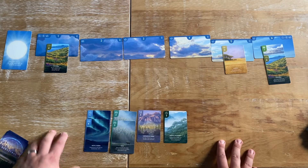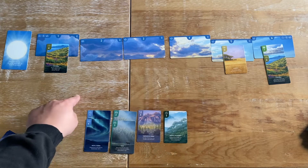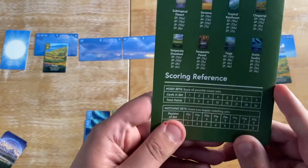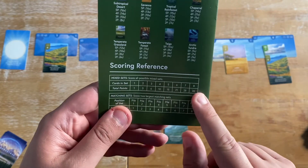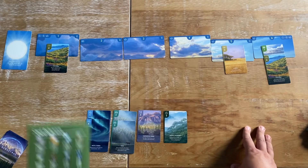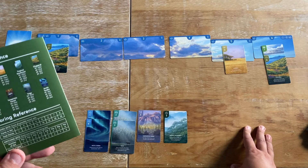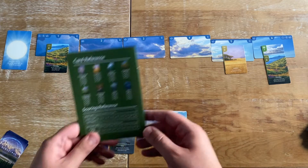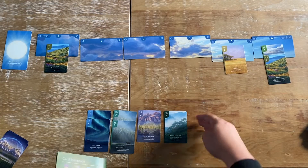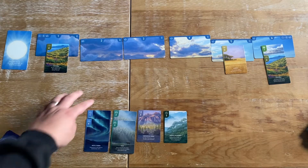The way we score is we score for sets collected, and there are eight different biomes. So if you collect all eight, you're going to get 36 points. If you've got two rows of all eight, you'd get 72 points. What's interesting, though, is when you're collecting matching sets, you score more points per card the further down it is.